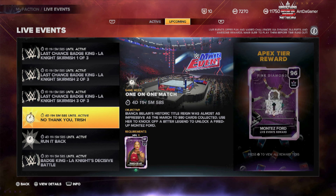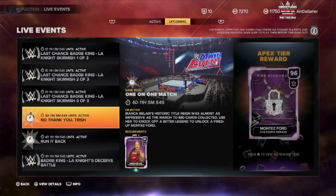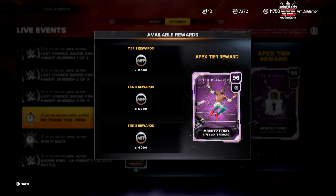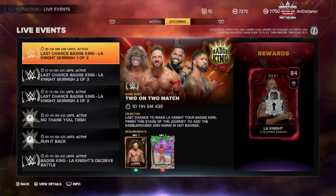That's an upcoming event — but with Bianca you can get tons of MFP and a Montez Ford pink diamond. That's going live in four days, so I got there just in the nick of time.